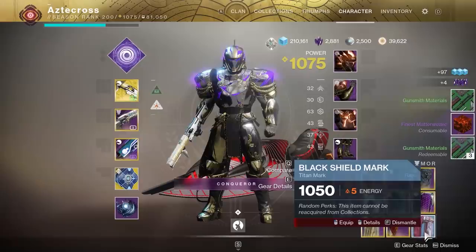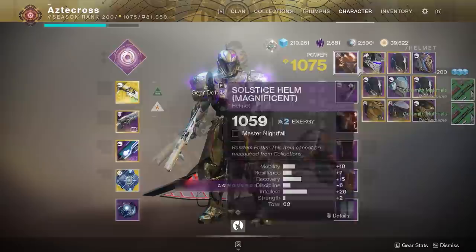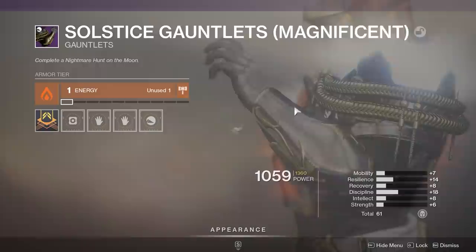On top of that, you'll be able to use it immediately next season, which already has a leg up on what they were trying to do with the Solstice armor last year. And if you obtain the Magnificent set and complete the final associated objective, you'll obtain that White Glow.